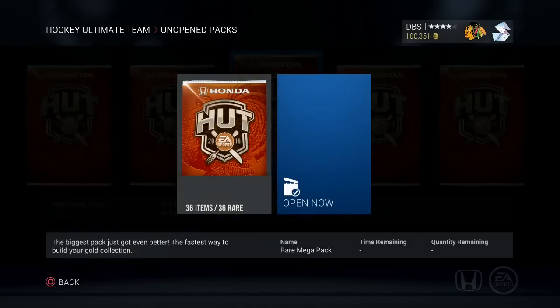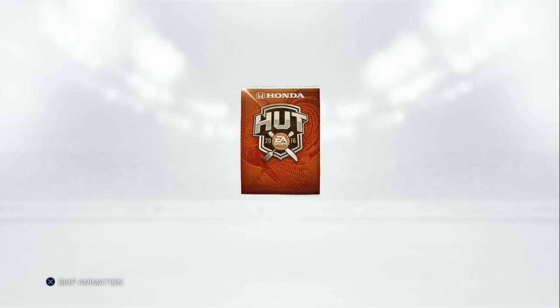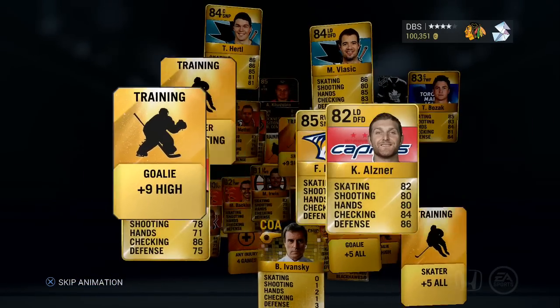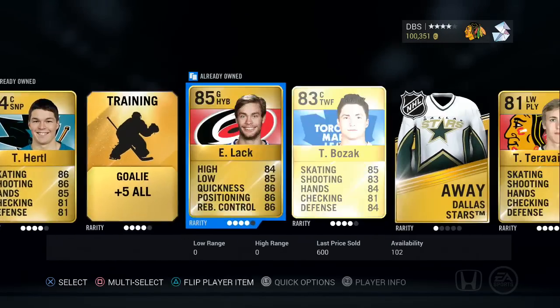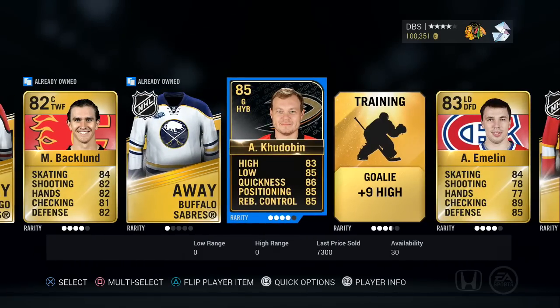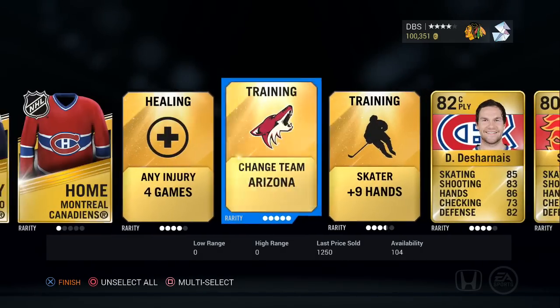So we're going to open these up. Hoping to get that Stamkos. We'll do the middle pack. Big money, no whammy — here we go. We'll watch it all the way through. I did not know these packs were this big. Gosh dang. Tebur, Erwin, Kodobin — that's not the Team of the Week I was looking for, and really nothing in this one. Damn.